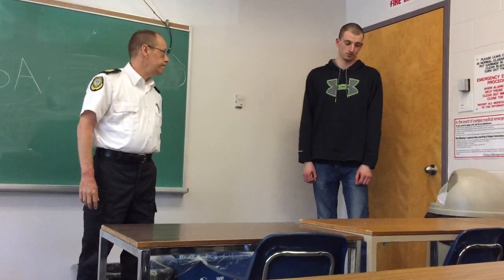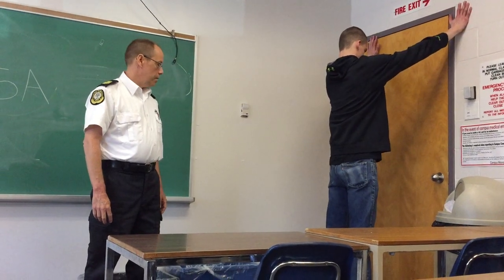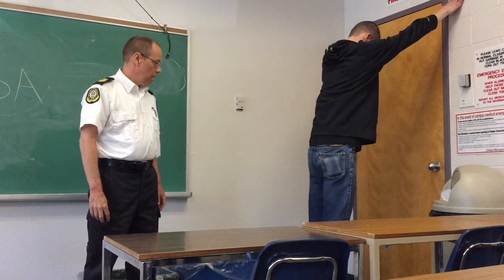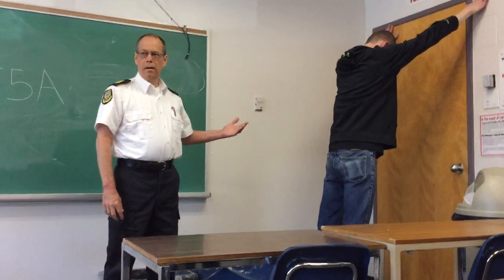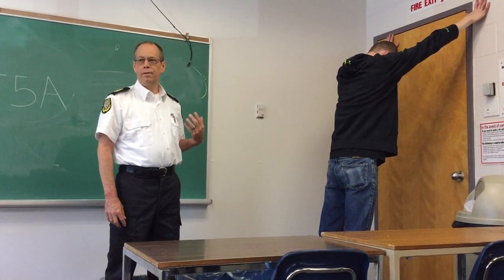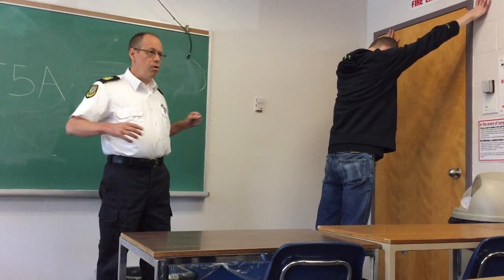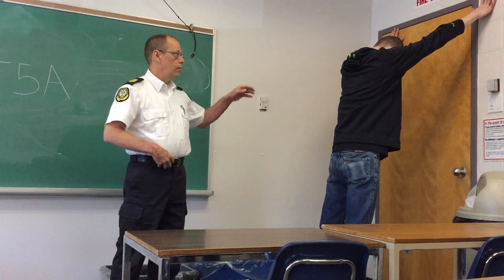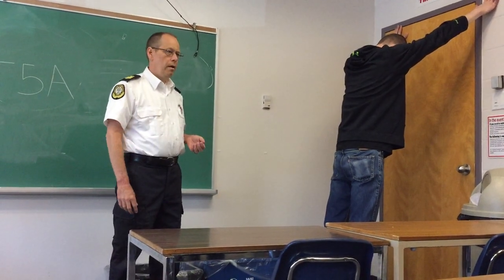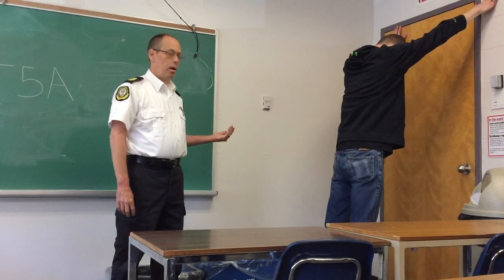Anybody can turn around. Put your hands on the wall. Step back, half step. We want the inmate in this position for two reasons. One, they're at a position of disadvantage — they're not able to move too quickly. If they come off the wall, he's going to push back and we're going to feel it. The other reason is we're going to move in, so we don't want him to know where we're coming in from.